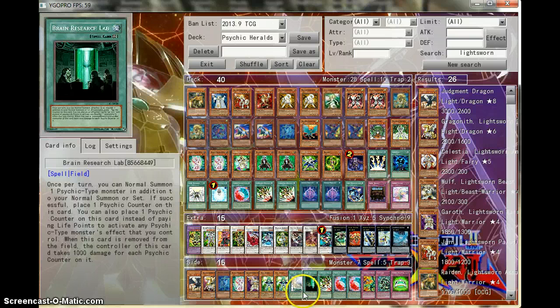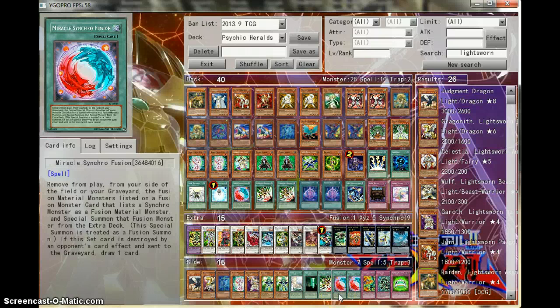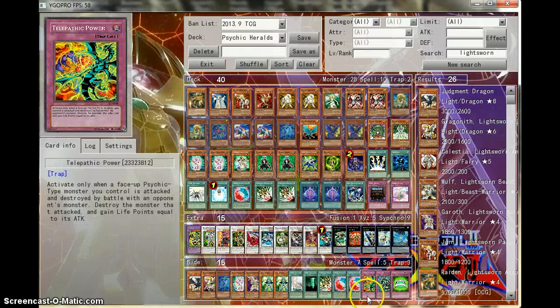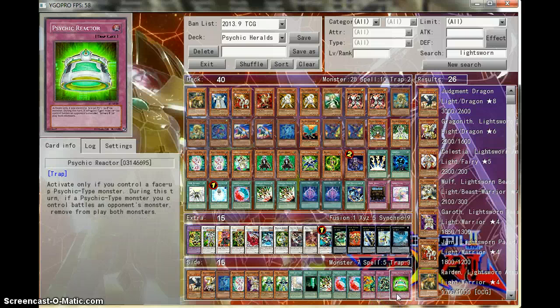Brim of Light for the Lightsworns, Brain Research Lab — they bring out Psychics even faster. Another Emergency Teleport, that card really is broken. Miracle Synchrofusion, Telepathic Power, a Psy Curse, and a Psychic Reactor. So there's been five minutes already for this, but try this deck out.